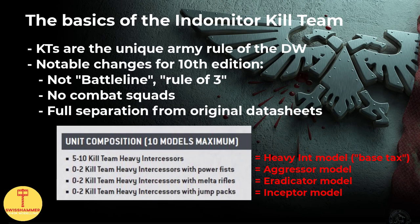The Kill Teams are the unique army rule of the Death Watch, allowing us to combine a selection of different datasheets into a single unit. Contrary to 9th edition, where Kill Teams counted as the base troops of a Death Watch army, they are not Battle Line in 10th edition, meaning that they fall under the rule of 3 — we can pick up to 3 of the same Kill Team in an army list.